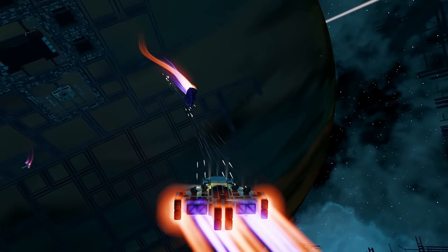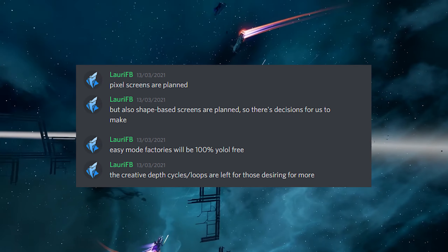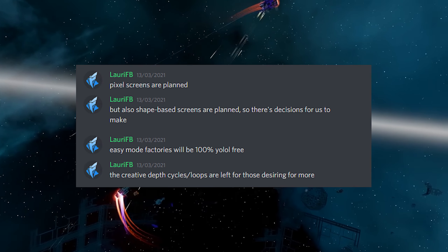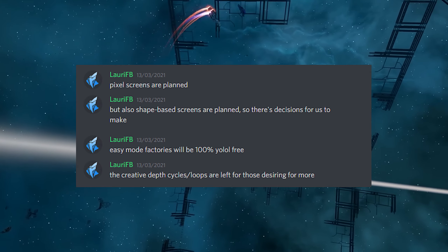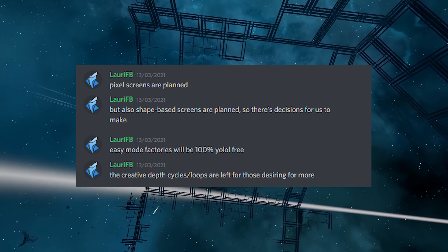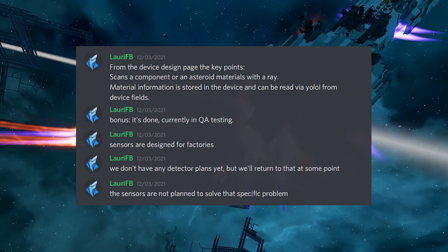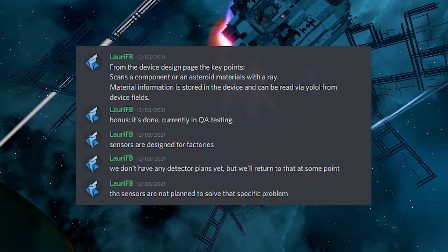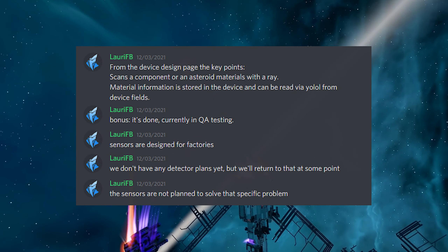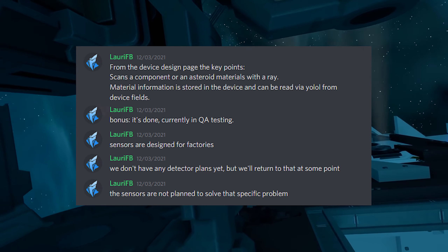On to more positive quotes now, with some new bits coming our way soon. Pixel screens are planned, and not only that — shape-based screens are also planned. I can see the community making excellent use of these when we get our hands on them. Easy mode factories will be 100% YOLO-free, but the creative depth cycles and loops are left for those desiring more — great news for those allergic to writing code. A material scanner is coming too, which Larry says scans a component or asteroid with a ray, and material information is stored in the device and can be read via YOLO from device fields. As a bonus, it's already done and currently in QA testing.